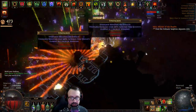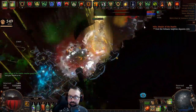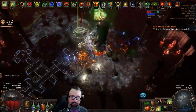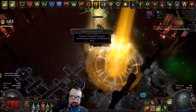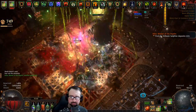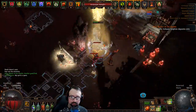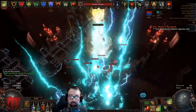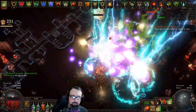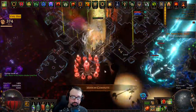Essence and heist via Smuggler's Stash are fast enough that I'll include them. Incidentally, the earlier death from an essence monster was my fault — I opened it before collecting all my shrines. I should have waited until I had the Acceleration shrine and resistance shrines active. The Niko Pact with Energy synergy would have helped too.